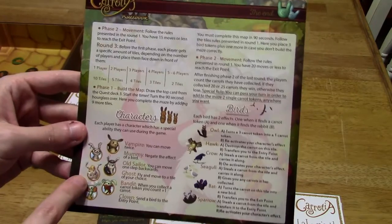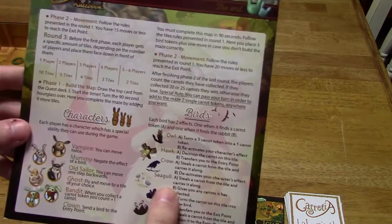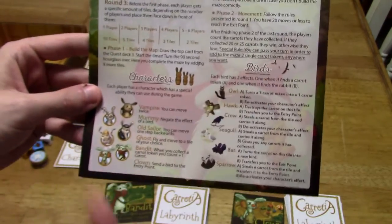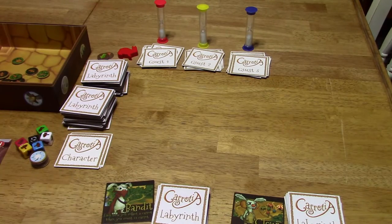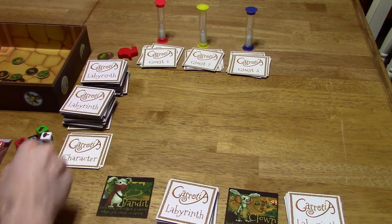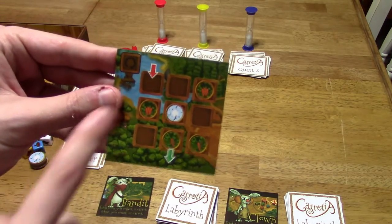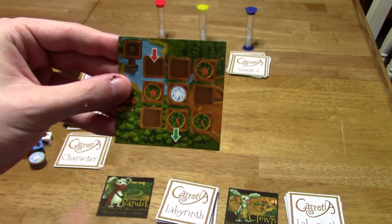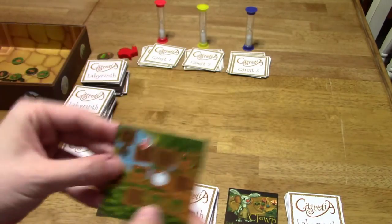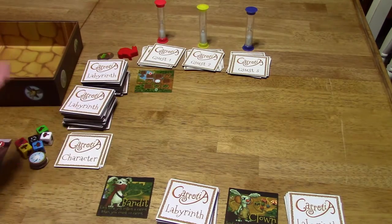The back of the manual does cover the characters. Each player gets a special character card with a special ability, which you can use once per round. There are birds that spawn each round and they either hinder you or help you — in most cases they hinder you by landing on a carrot or by landing on you. At the beginning of the game, each player gets a certain number of labyrinth cards based on how many people are playing. You also get one character card, shuffle the bird tokens, and flip the first quest card. This is a bird token, this is a carrot, and here are three-carrot tokens and one-carrot tokens.